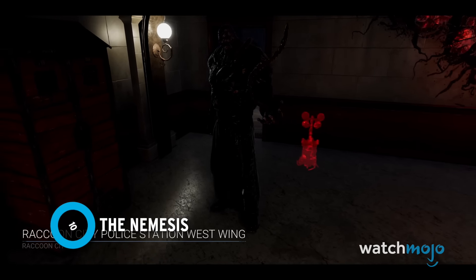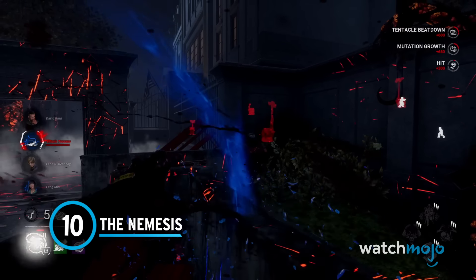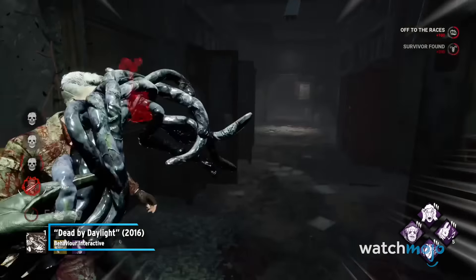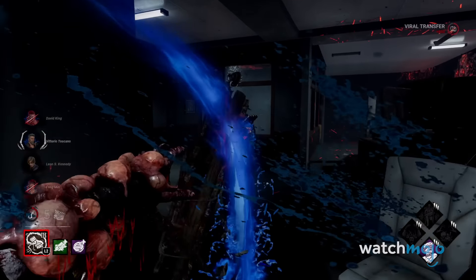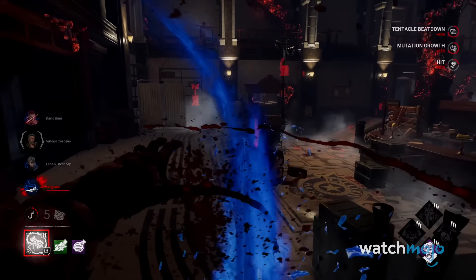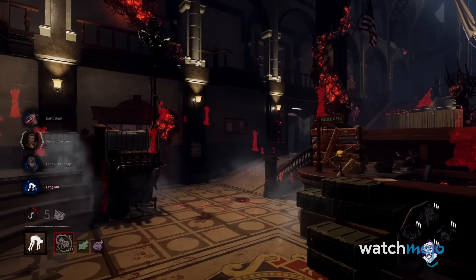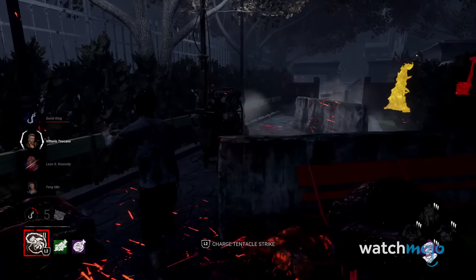Number 10: The Nemesis. Although Wesker's dash attacks can be tough but satisfying to land, Nemesis brings a whole other sinister game to Dead by Daylight. Nemesis can power up his tentacle strikes by hitting survivors with them, eventually letting him break pallets and extend his reach. However, the most satisfying aspect of his kit are the zombies.